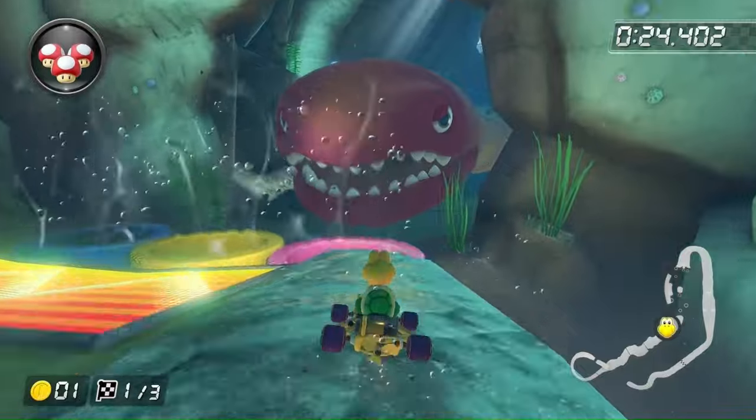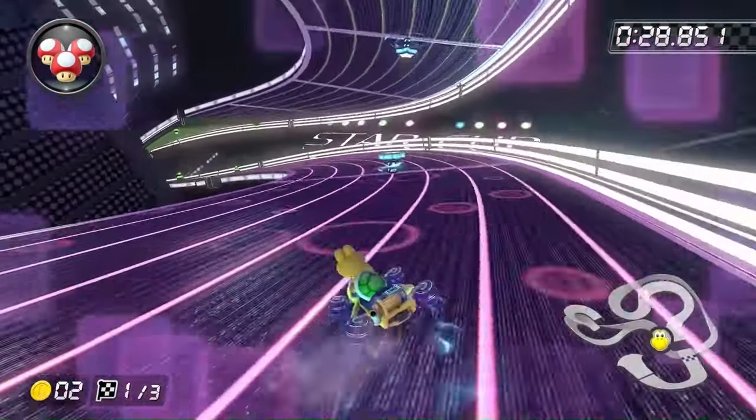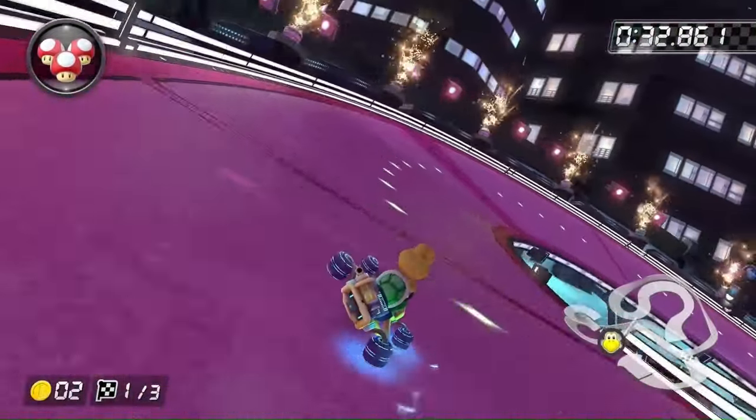Thankfully, Dolphin Shoals only has one boost panel, which can easily be avoided, so this course is possible. Surprisingly, Electro Drome doesn't have any boost panels in it, so we can clear this course with no difficulty.